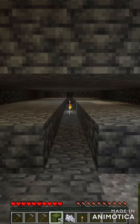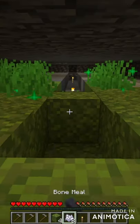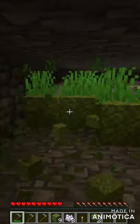Mining in the deep slate area can be a bit tricky, but it's important to get some diamonds. With some moss, you can make it really easy. All you need to do is bone meal some moss after clearing out a small area, and you can go to town with just a stone hoe.